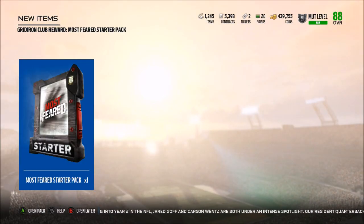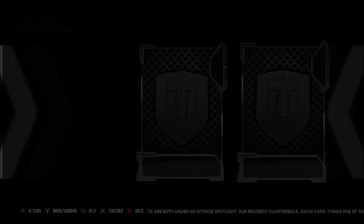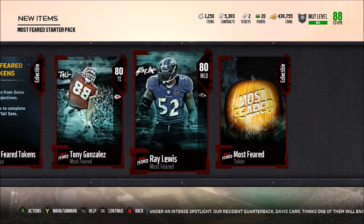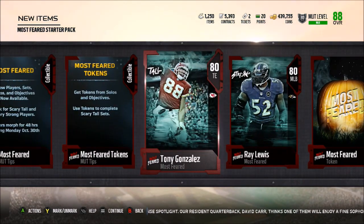What's going on guys, it is Zerk here. Today we have the Most Feared promo and you get the Most Feared starter pack to start off. So let's get right to this and see what we're gonna get. Everyone gets this pack and it's probably gonna have some kind of bullcrap elite. Yes, we get an 80 overall Ray Lewis and an 80 overall Tony Gonzalez.